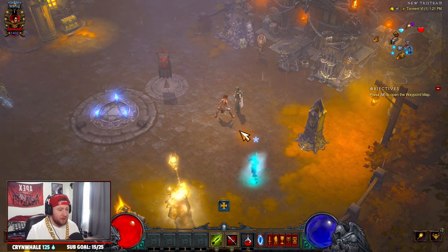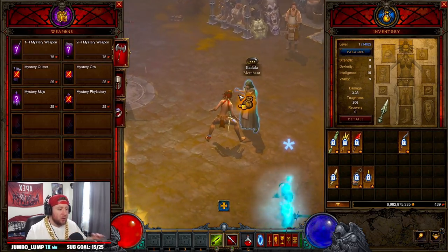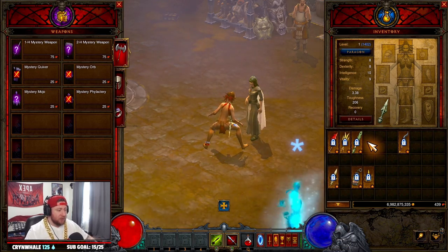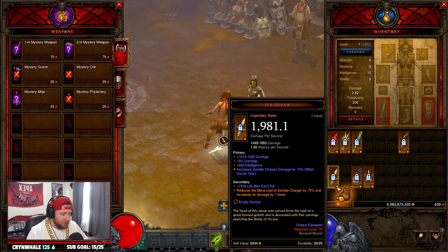Going into Season 27, this will give you a huge jump start to your character and help speed level you all the way to 70 really fast. You're only going to be able to upgrade one item to legendary and extract the power out of it, so we're going to break down some of my best options to help power level you the fastest to 70 at the start of the new season. First I want to talk about the oddball option, which is the Scrimshaw.